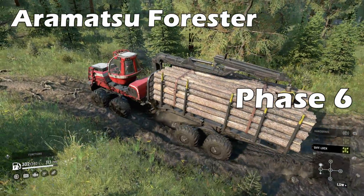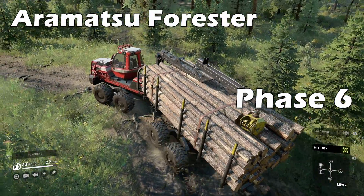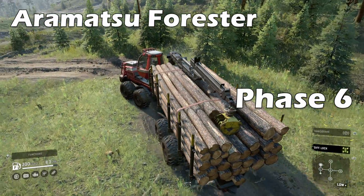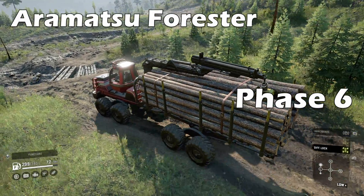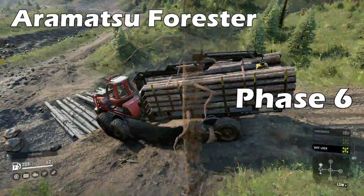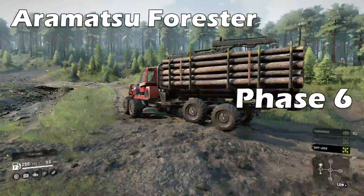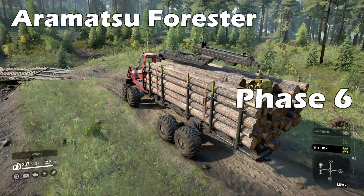Suited for both short and medium logs, this truck can also tow a trailer enabling more log transport or whatever else needs to be moved. I do wish the switch between short and medium logs was achievable in the function menu rather than having to go back to the garage — the medium log add-on is a set of rails that slides out from the back enabling a longer carriage. Do be careful when crossing rivers as this vehicle does not have a snorkel.